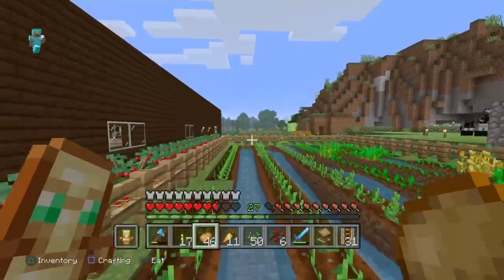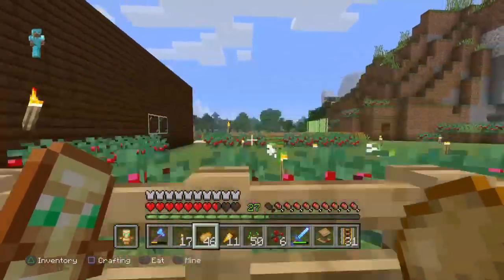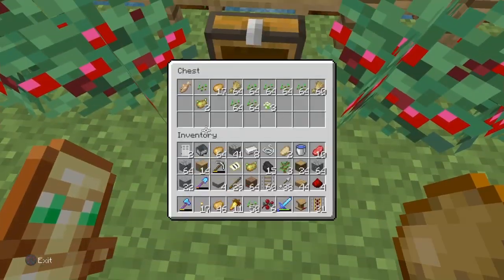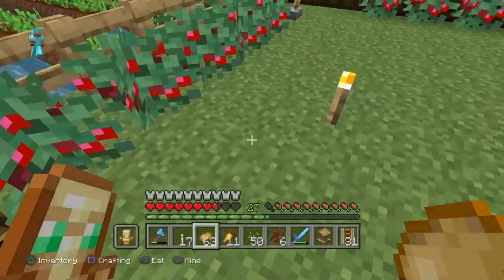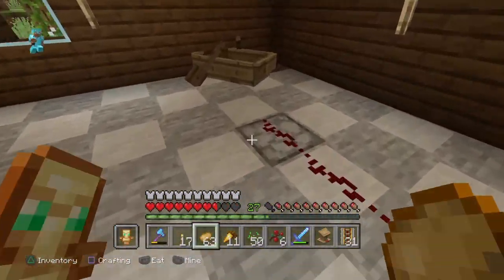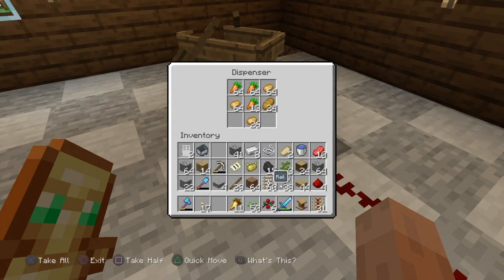Well, now with the new TNT mechanics, TNT drops 100% of the blocks it blows up, which makes it kind of nice. I did not know that. Alright, I have an instant health potion for you if you would like it. No, I'll just put it in the chest - I don't know if I'm going to carry it on me quite yet.